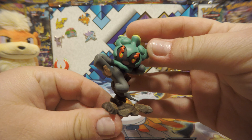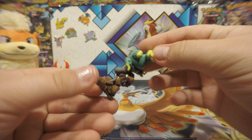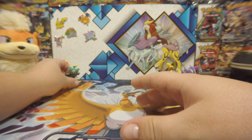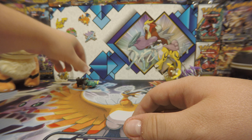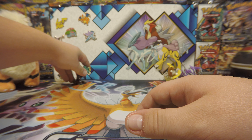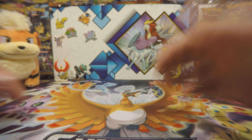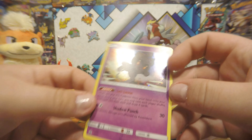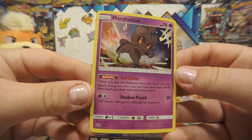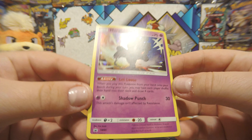So here's this little figurine Marshadow guy. It's really cool. I don't know if you guys have this or not, but it will go next to... I just got to bend him into position. There we go. And let's take a look at the promo. You guys know how much I love promos. Marshadow promo — I do not have this yet, so that's nice.